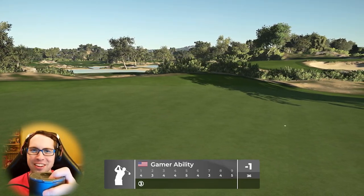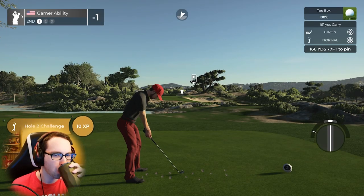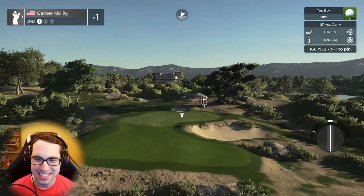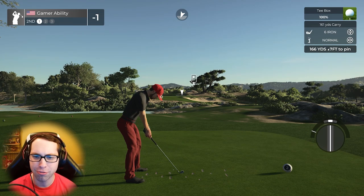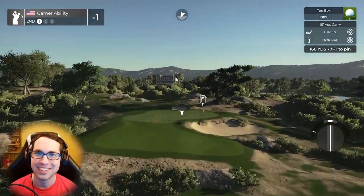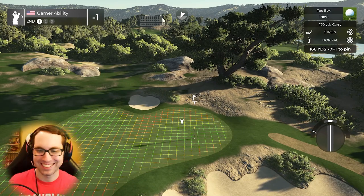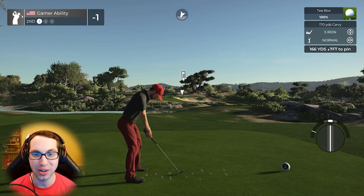Cheers to everybody else drinking — we're going around under par, let's try to keep it there. 166-yard par 3 — I just love this view, the way this is sculpted and framed is just beautiful. Wings, I'm telling you, this designer is on another level. Look at the backboard too. Okay, get the game face on — this is going in, this is for you, Wings.